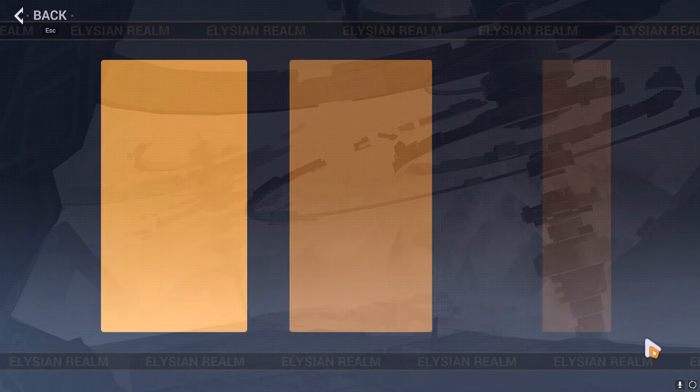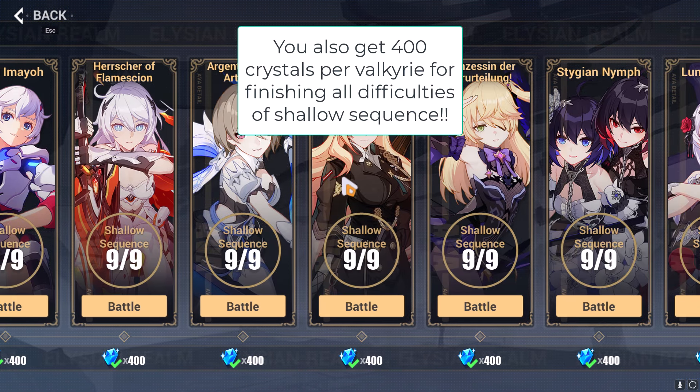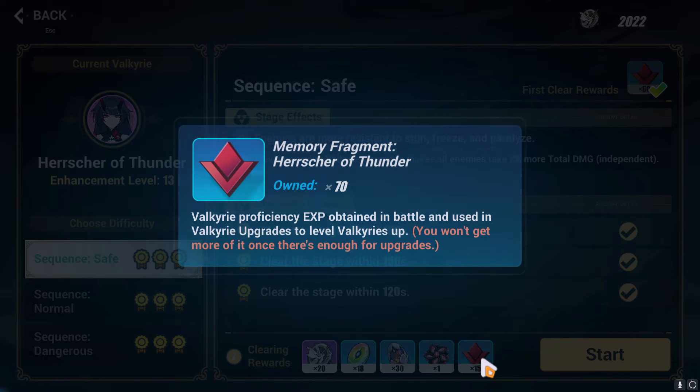The first thing you should do if you haven't played Elysian Realm before is go to Quick Start, then check out the Sequence, choose your favorite character that's on there, and play through whatever difficulty you can. Clearing any stage will give materials that are used to upgrade Valkyries and buffs, and it also gives currency that you can use in the shop.